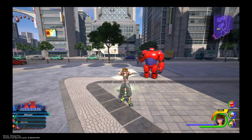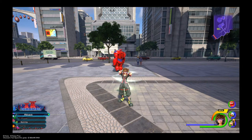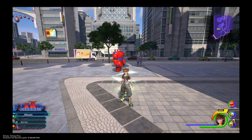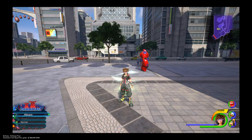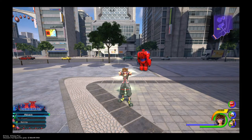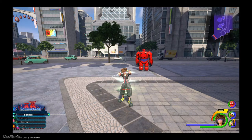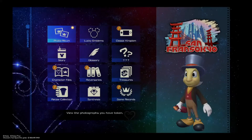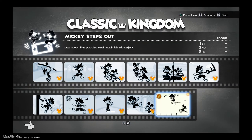Now we are going to do the next one. The last and final one you find in Big Hero 6 is Mickey Steps Out. The object of this minigame is to jump over obstacles and grab the music for bonus points. If you get them all, you get a nice bonus score. You have a total of three lives — if you lose all three lives it is game over. You need to get only past the first segment, which is really easy. Go inside your in-game menu, select Gummy Phone, then Classic Kingdom, and select the very last one on the page. That starts Mickey Steps Out.